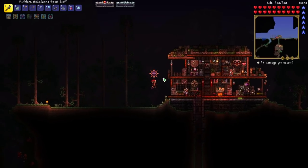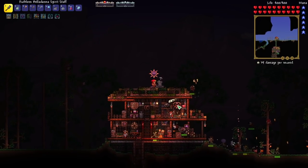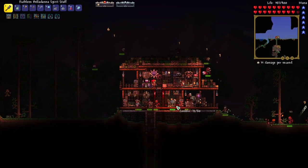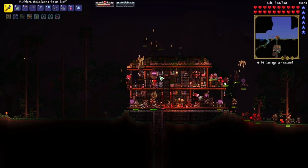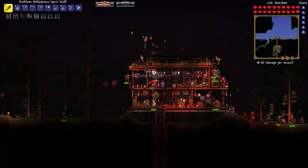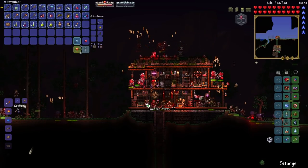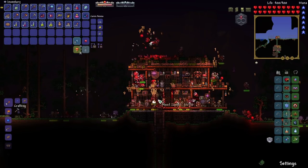We got a blood moon! We can do a similar method as we did with the goblin invasion. Although there are too many enemies up top — if I close my door like this, I could even just AFK right here and let my little summons destroy everything. Our NPCs aren't taking any damage — the nurse right there is just going to be invincible.